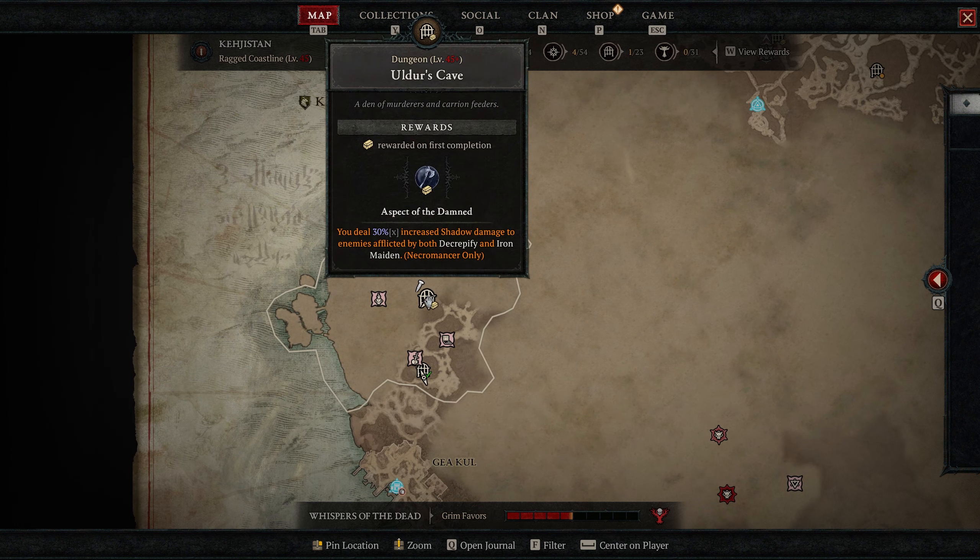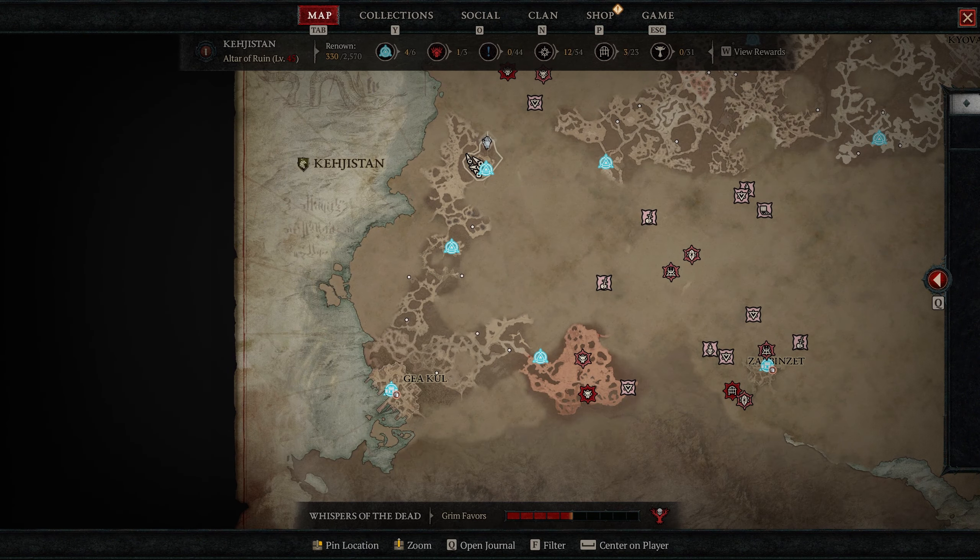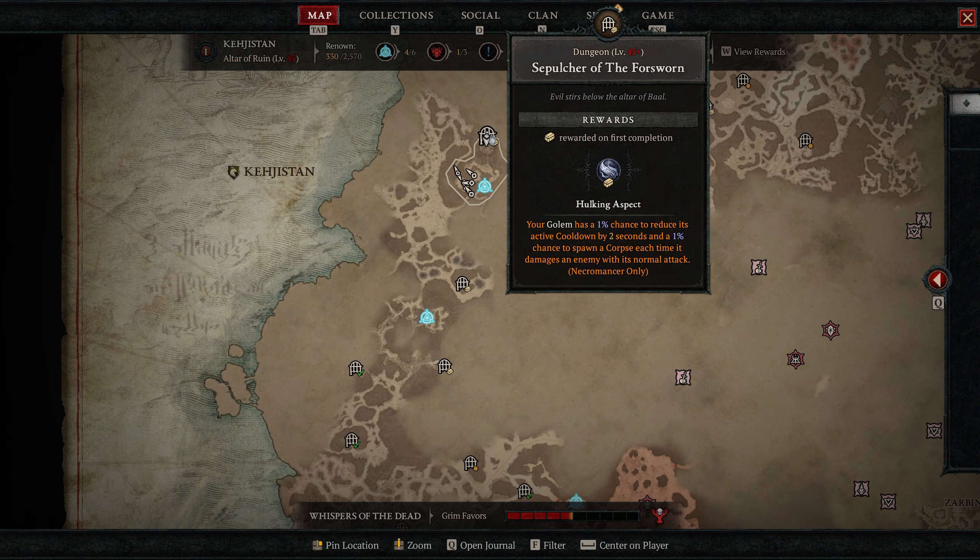Next up in act four is Alder's Cave, near Gay Cool. There's also a waypoint called Iron Wolves Encampment nearby that may be closer. This one gives you Aspect of the Damned: you deal 30% increased shadow damage to enemies afflicted by both Decrepify and Iron Maiden.